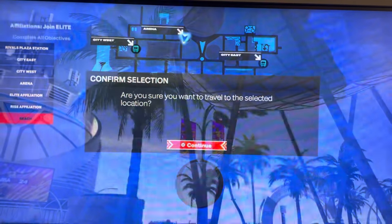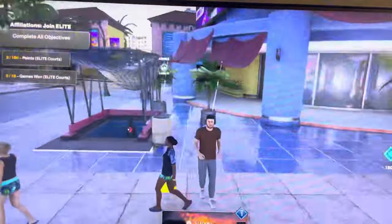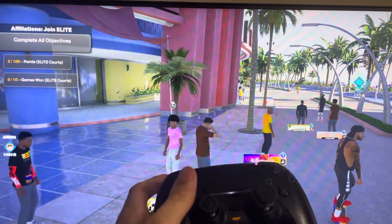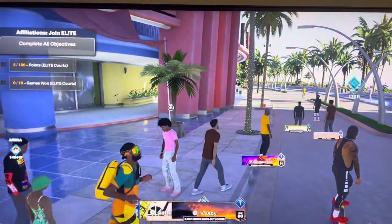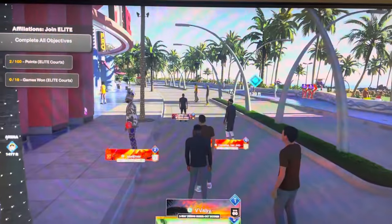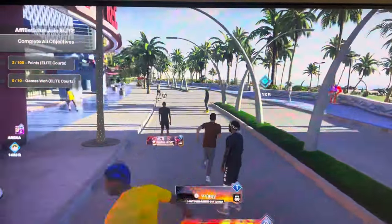It should let you keep wearing them through the hallway. If it doesn't, then just put on your headphones right at the end of the hallway. Basically, just keep spamming the down button right before you get to the end of the hallway when you're walking into the rec center, and then you should be able to play with your city clothes in the wreck.